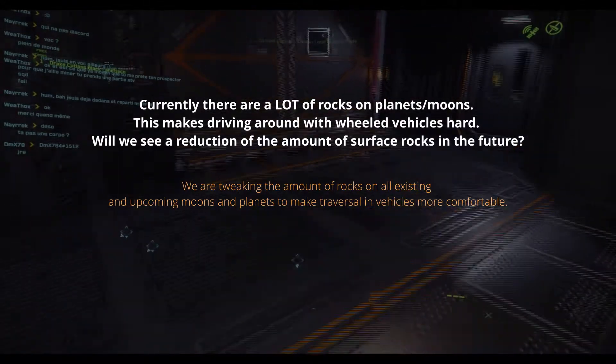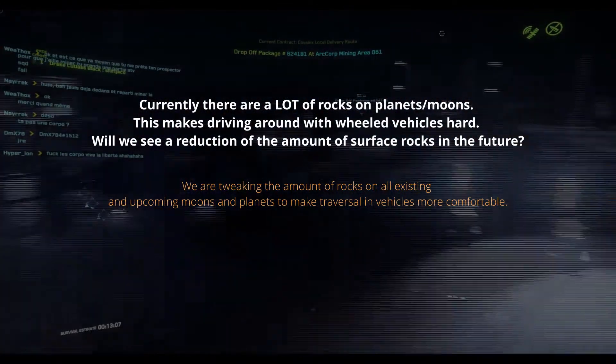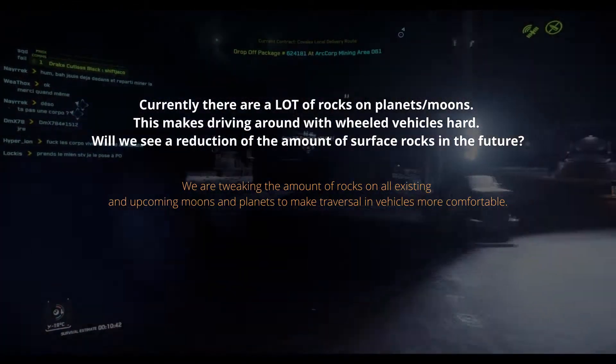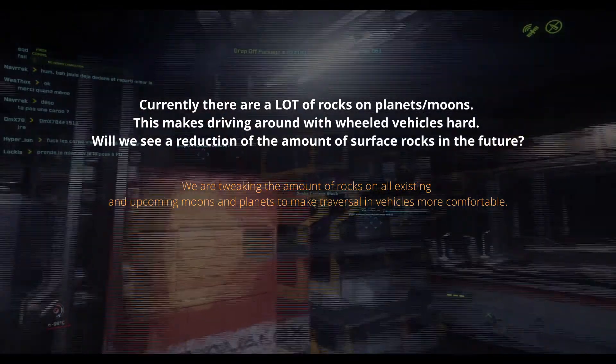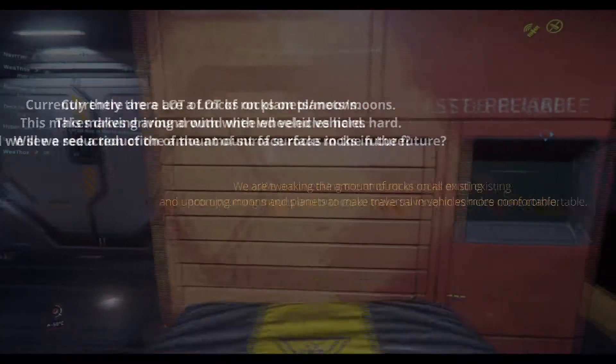Currently there are a lot of rocks on planets and moons, which makes driving around with wheeled vehicles hard. Will we see a reduction of the amount of surface rocks in the future? We are tweaking the amount of rocks on all existing and upcoming moons and planets to make traversal with vehicles more comfortable.